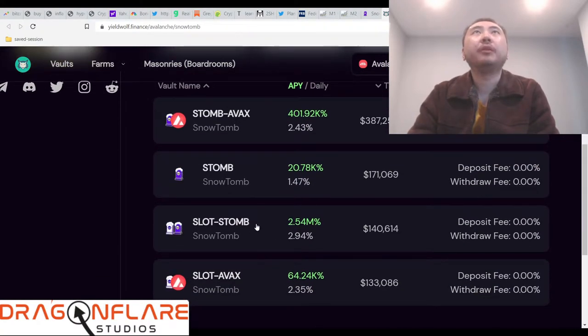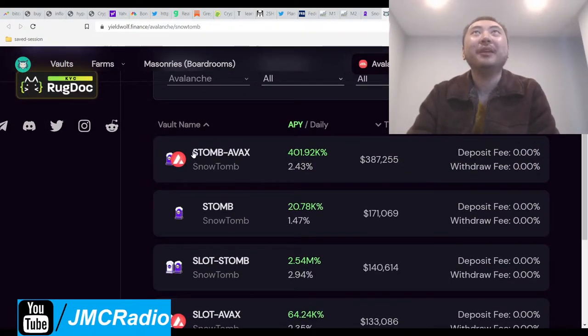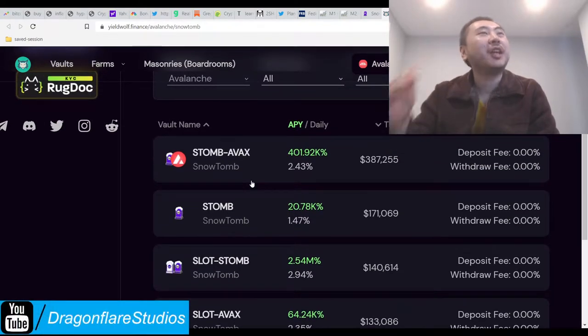If I were to do Snow Tomb, which kind of sucks because the APY is so much lower — yeah, because 2.35% a day is not nearly good enough. See, our standards are so much higher now.